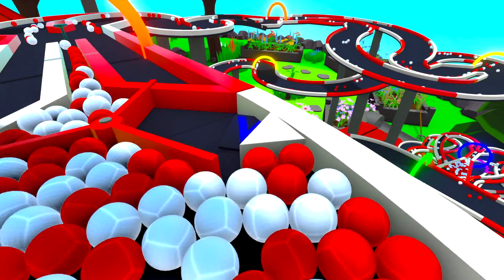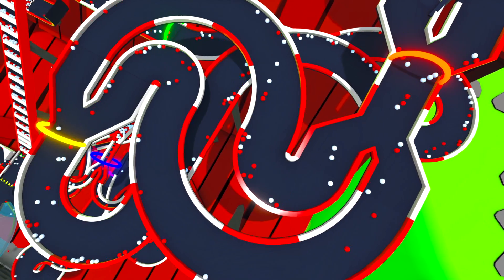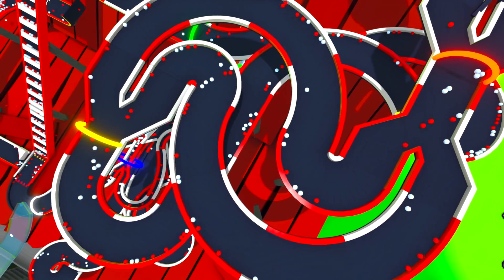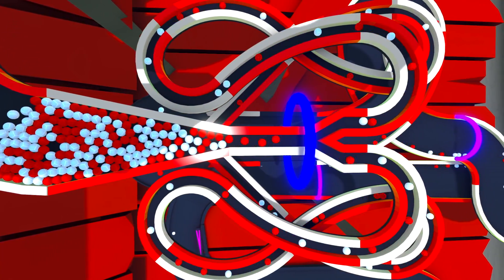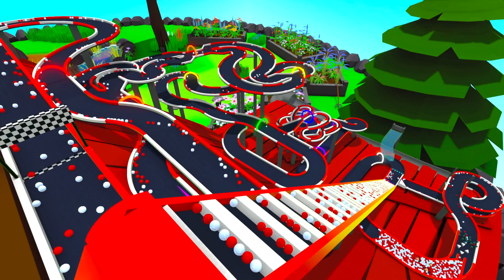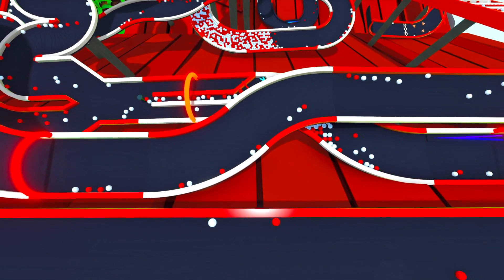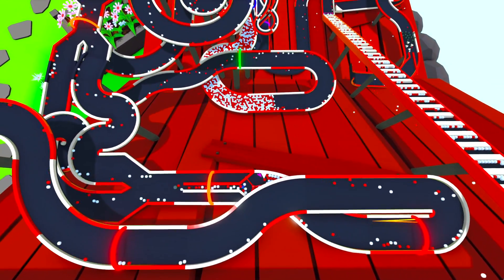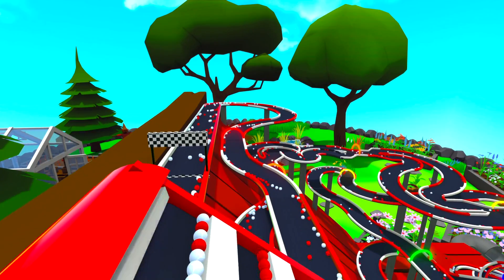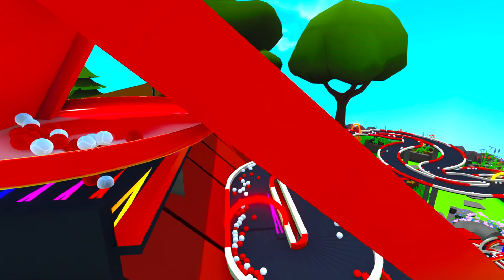Hello everybody, MrSixman here, and welcome back to Marble World. Today's video is all about racing, and everyone watching can join in if you want to. We're going to take a quick trip around the track to see how it all works, and then we're going to be doing three races: one lap, two laps, and three laps. And for the first time ever, we're mixing up the starting order for each race. Shout out to Formula H67 for making this marble run — link to this track in the description below.